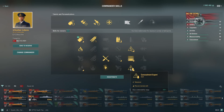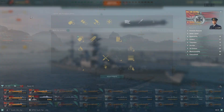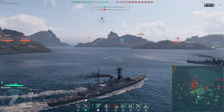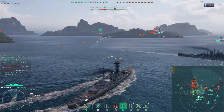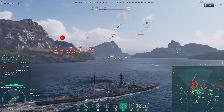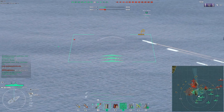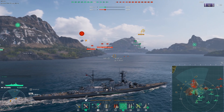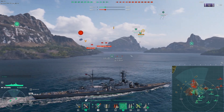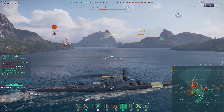I also took Superintendent for this one because of all the extra consumables — it's fantastic — and Concealment. With subs in the game now I also take Relocator and Radio Position Finding. I want to show you one of the games where I was the only tier 8 on my team in a tier 10 match, and I ended up getting top ranking. The downside: the airstrike only reaches 7km, and I couldn't reach a submarine — one more kilometer would've made a difference. He could just sit there and torp me for free.